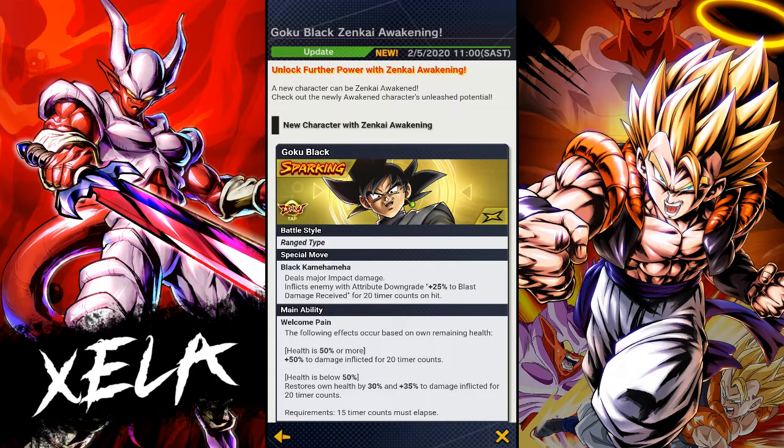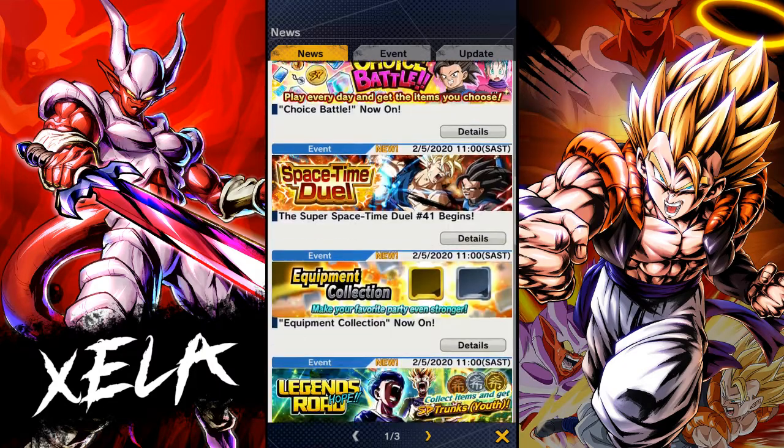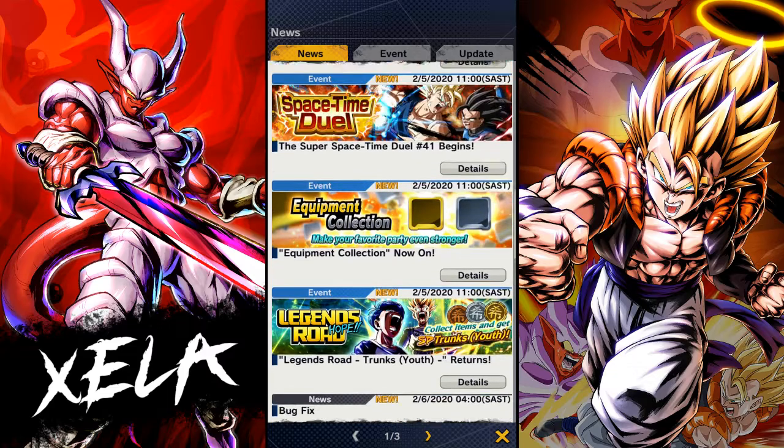I'm only going to be getting him Zenkai'd in a matter of weeks because I spent the entire day yesterday farming friendship points and literally only got him up one level. I spent quite a lot of energy the entire day trying to level him up and got him up one level. The Boo Zenkai I was able to do in a couple of days — he went from one to ten very quickly. For some reason this one is taking forever, so I won't be the first to showcase him.